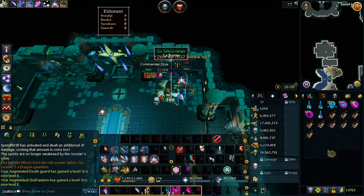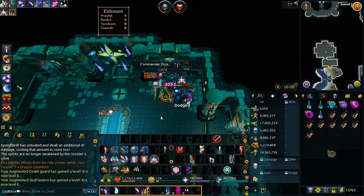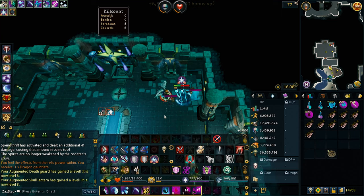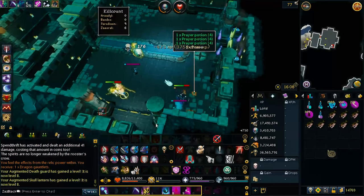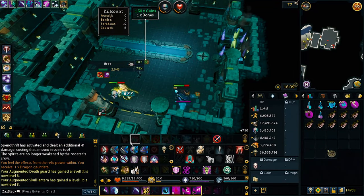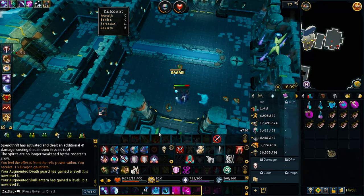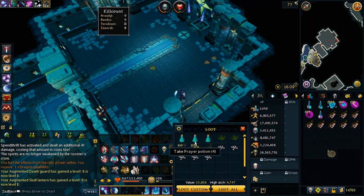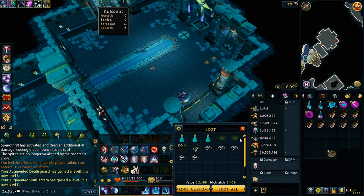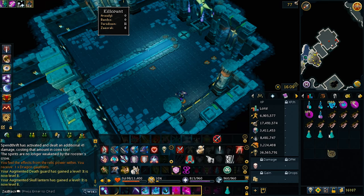Alright, now we just build up our abilities and then try to finish them off. I didn't finish them off — there you go, that's how it's done. So we didn't get a great drop, but we did get prairie potions and some other stuff. Okay, that's not terrible. I'll take that any day.